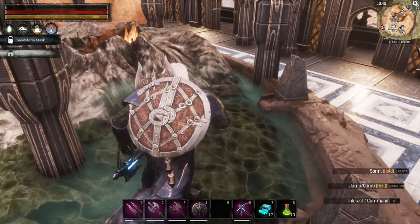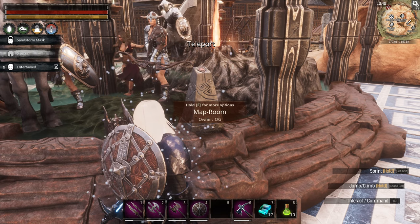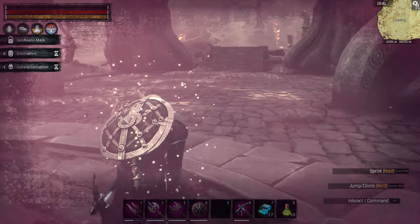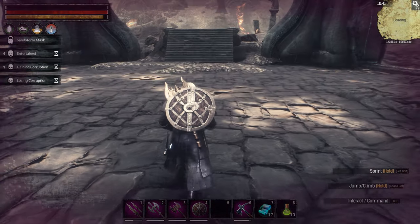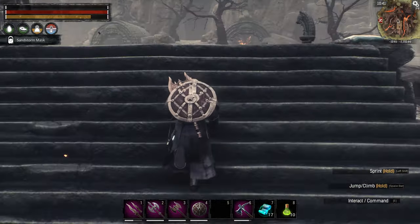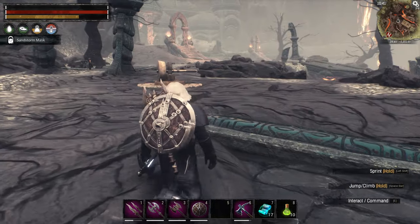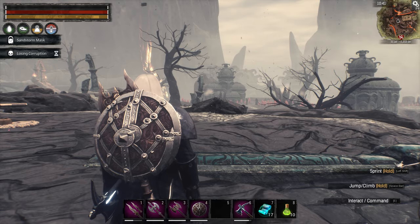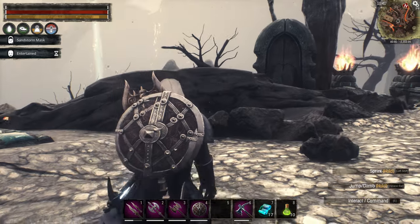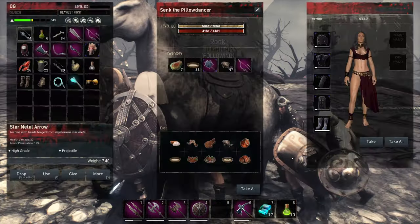We're going to head back to the volcano now using that final pylon here — it'll take us right back to the obelisk and we'll be in business. It makes it very easy to get to and from the volcano. We're going to tour the volcano first before we go after the boss and get the last artifact.